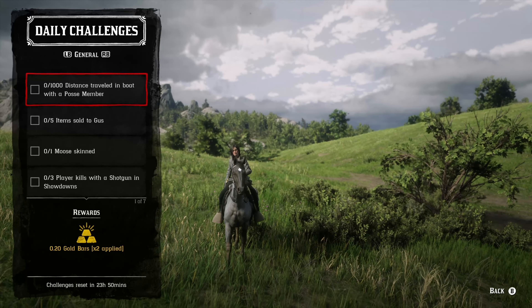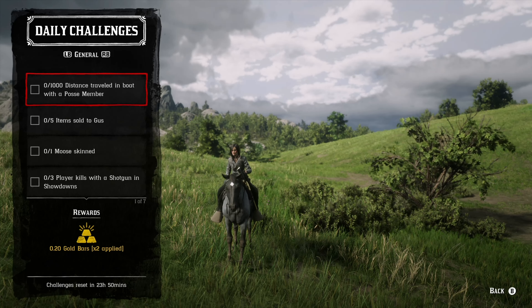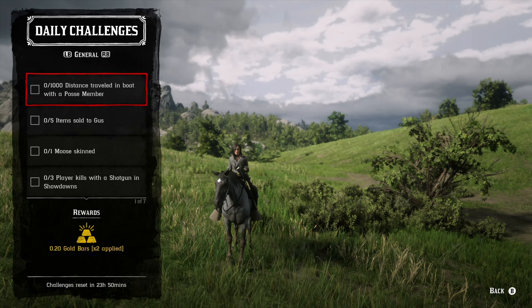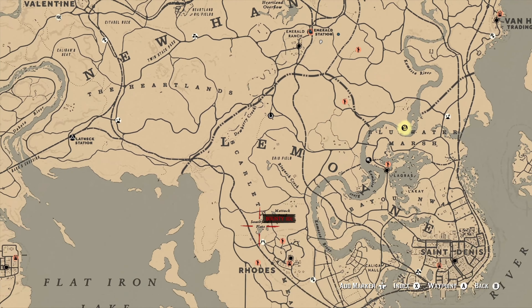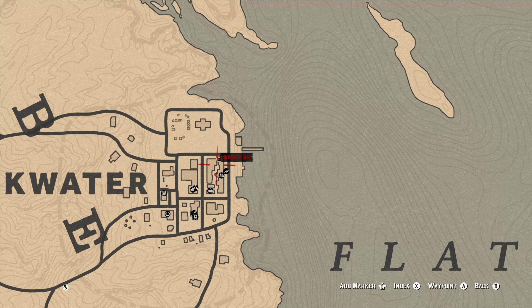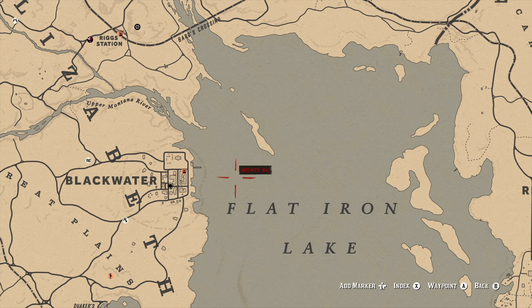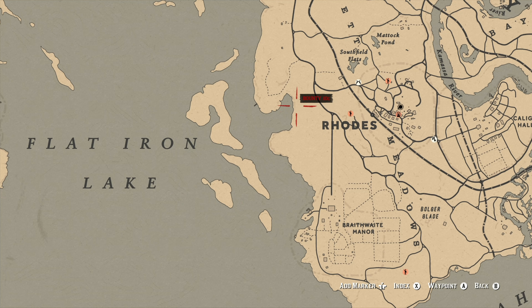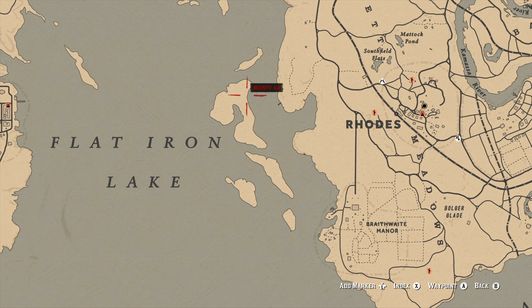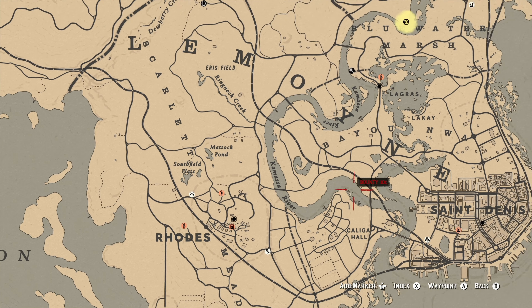For the thousand distance traveled by boat with a posse member, my go-to location for any type of boat is off of Blackwater — you have to go to Blackwater anyway to visit a shop, so fast travel there, it's free this week. Ride to the butcher table to get that one completed. You can find small boats off the shore there, and my go-to location for canoes and boats is off of these islands. You also need to be in a posse with a friend, and canoes and boats can also be found along the Kamasa River.